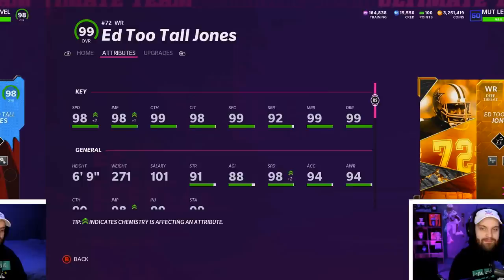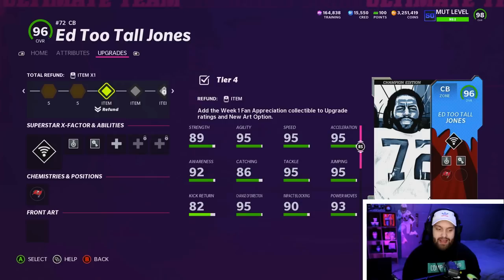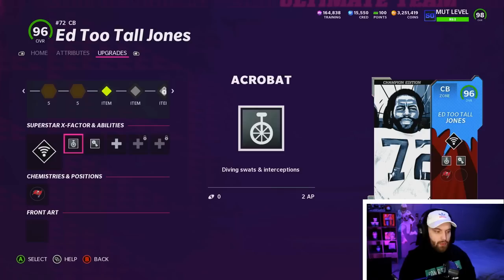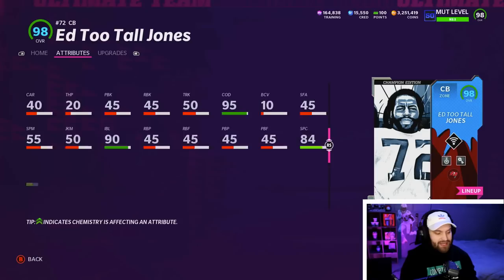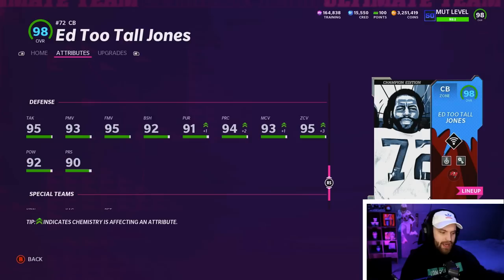As of right now, you can only put one tier of the fan appreciation in the card, but he is 6'9" and gets every team chem, which can basically make him almost maxed out in the first week. We're going to be running Acrobat, Pick Artist, and Universal Coverage on him. I'm in a 25 Buccaneers — I actually built it to get Mike Evans to 99 speed, and it's helping me now. I have a 98 speed corner, which is the same speed as my Ed Too Tall Jones wide receiver. You can see 96 acceleration, 96 agility, 6'9", 270 pounds. Really good man coverage, really good zone, really good press, really good tackling at 95, 92 power, 92 block shed.